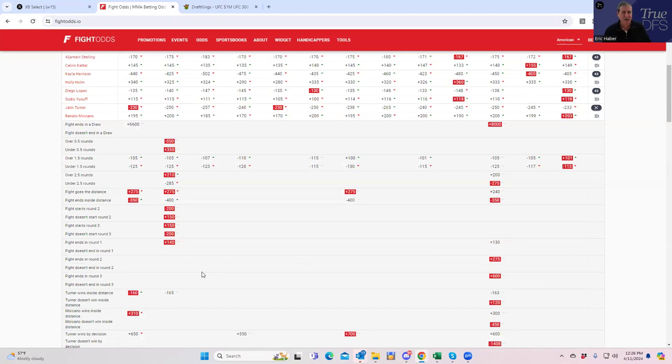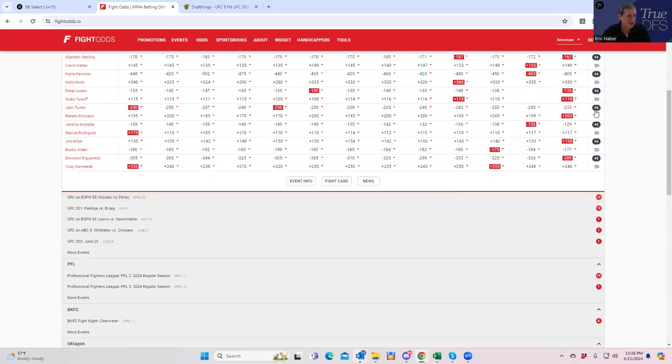Whenever you have fighters with extremely good metrics showing up as good plays, you have to consider their opponents — not because opponents will be better plays, but whether they're even viable for leverage. Everybody sees the same metrics, everybody has the same data, and people are going to reach the exact same analysis I did with those first two fights and even the Jaylen Turner fight. So you need to consider whether opponents can give you leverage.